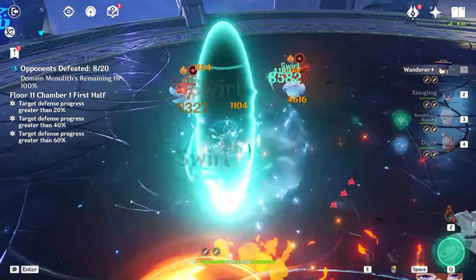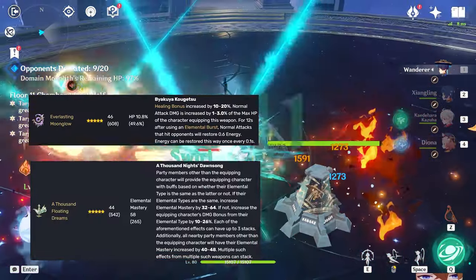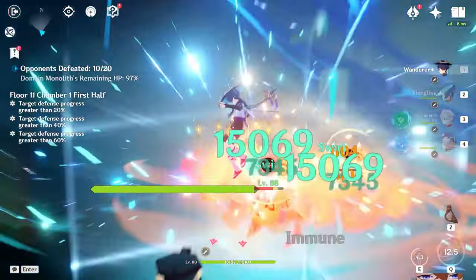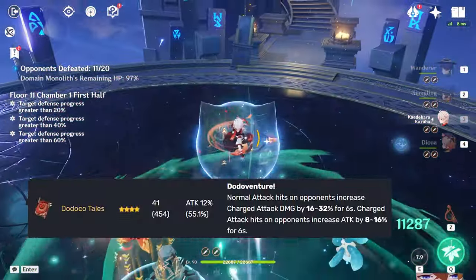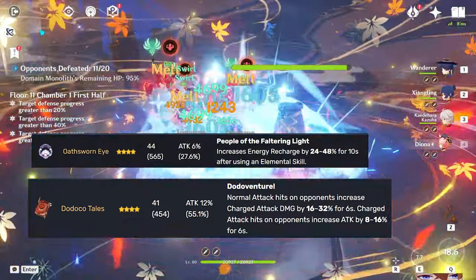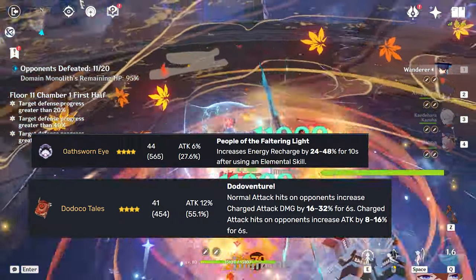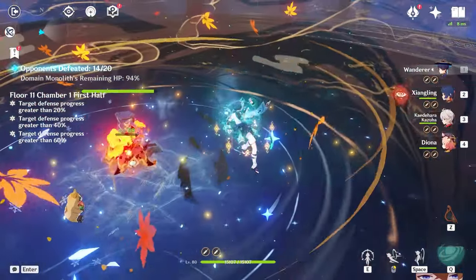The not-so-good 5-star options are A Thousand Floating Dreams and Everlasting Moonglow, as they are really not damage options. For 4-star weapons, among limited edition options we have the Dodoco Tales and the Oathsworn Eye. Both are pretty good on Scaramouche — especially the Dodoco Tales, as it works really well with him.